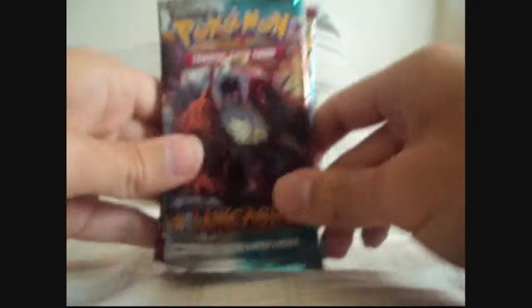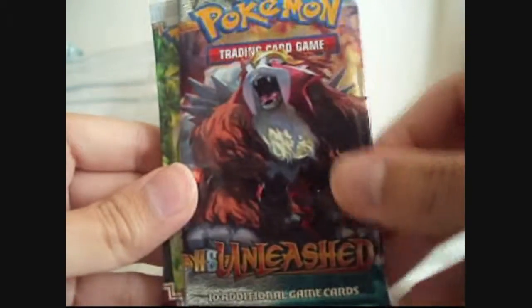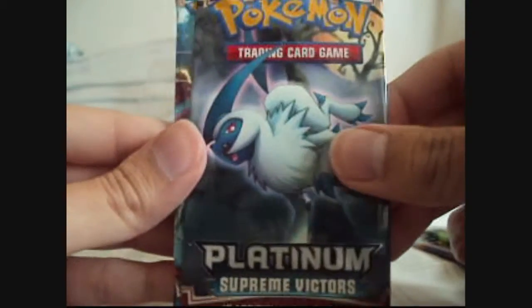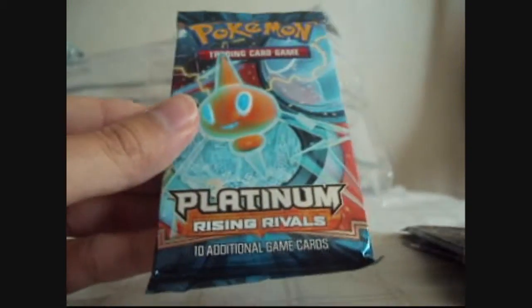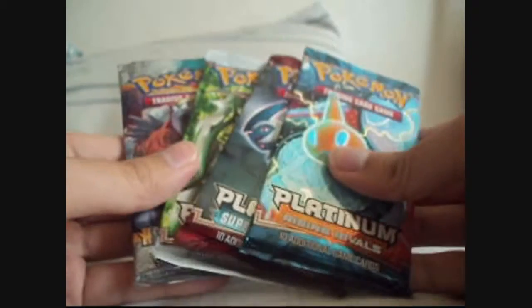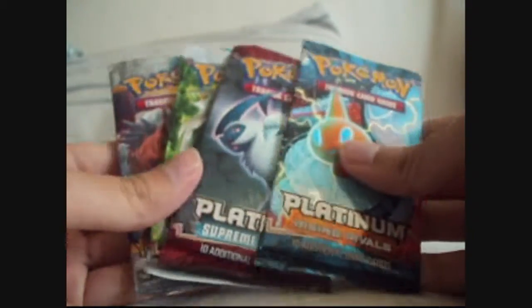And the four packs are: Unleash, Arceus, Supreme Victor, and Rising Rivals. How about we go newest to oldest. Let's start with Unleash.